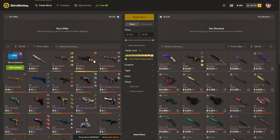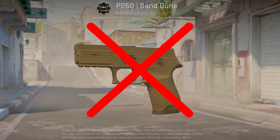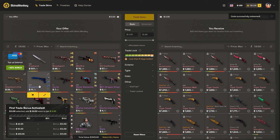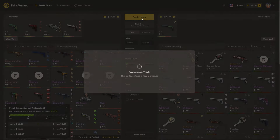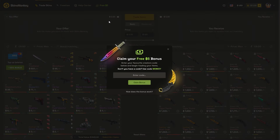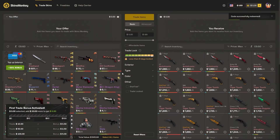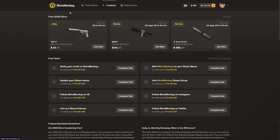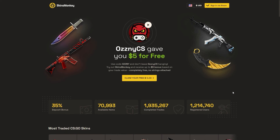This video was sponsored by Skins Monkey. Skins Monkey is a CS:GO trading platform where you can trade your old rusty CS:GO skins for new shiny ones in just a few seconds. You select the skins you want to trade, select the ones you want to get, click trade, and it's done. If you use my code OSNI on the website you get a bonus of up to $5 for free when you trade, plus a 35% bonus when buying balance. They also have daily, weekly, and monthly giveaways on the freebies page. The link is in the description.